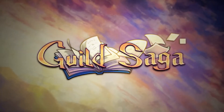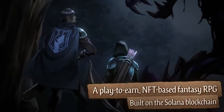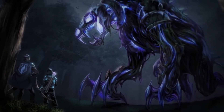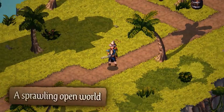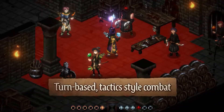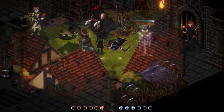Guild Saga is an NFT-based fantasy RPG built on the Solana blockchain. Players can use their fully customizable heroes to fight computer-controlled enemies in a single-player story mode, or they can try their skill against other players in PvP — all while having the chance to earn rewards.